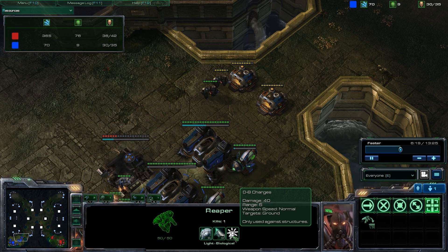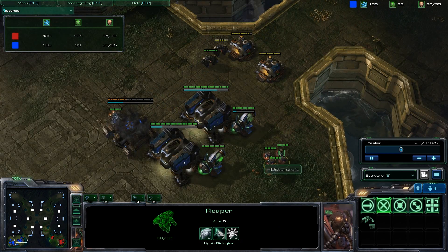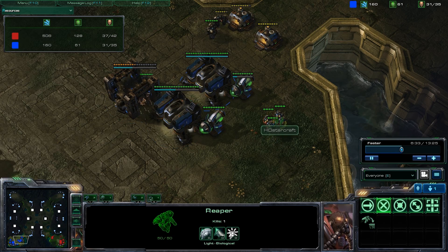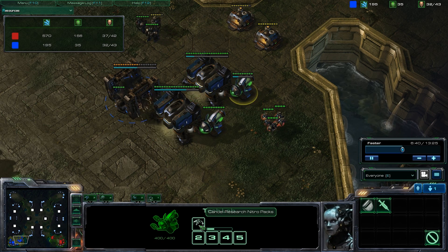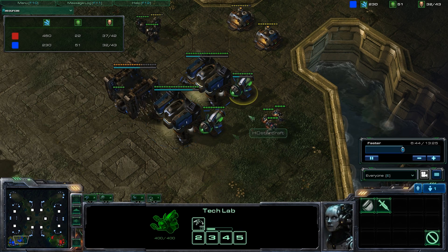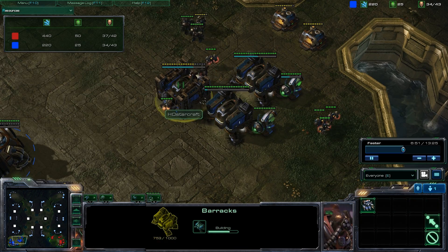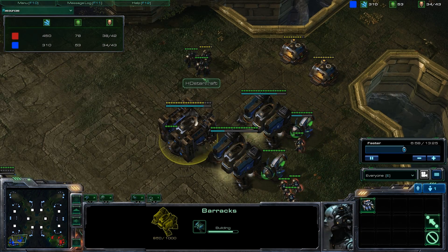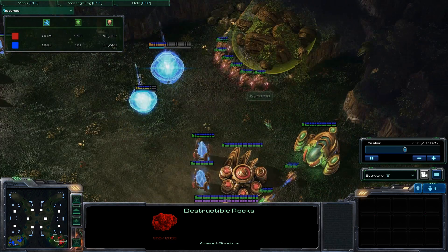Now, before they used to be able to throw D8 charges — now they just attack with D8 charges. They do 40 damage to buildings each, which is insane, and I think it's quite a bit overpowered. This game is going to showcase the power of Reapers and their ability to harass. Looking at the tech lab, I'm actually going to research Nitro Packs, which gives Reapers even more movement speed — they go insanely fast once fully upgraded. I'm also getting a third Barracks this game; I wanted to get a lot of racks up, producing tons of Marauders and Reapers. Reapers for the initial harass and then Marauders to move in later on and clean up.